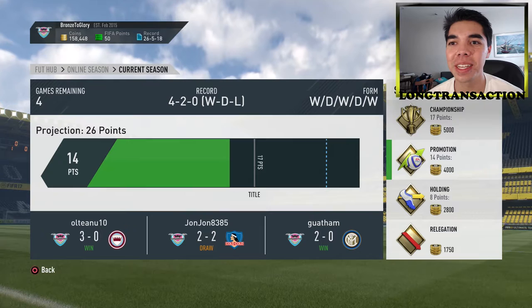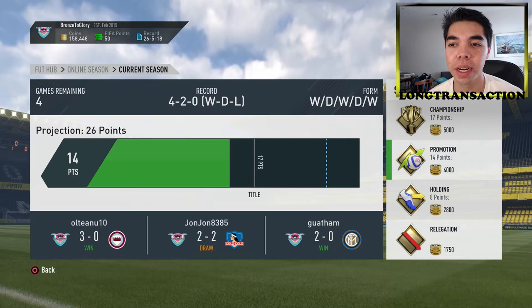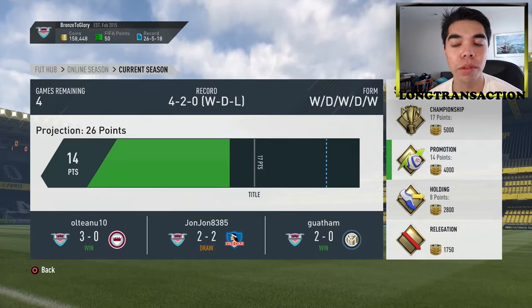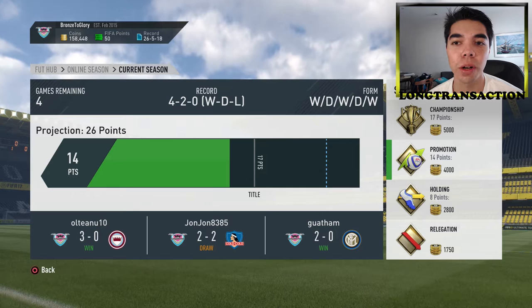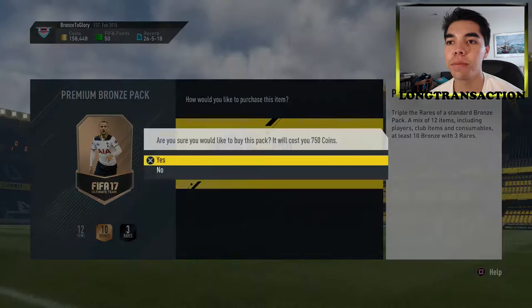Hello everyone and welcome back to another episode of Bronze to Glory, the Road to Division 1 series where we try to use bronze packs to go up to Division 1. So last time we played — which for me was like five minutes ago — we played two games. We drew the first one; Eduardo da Silva got the equalizer in the 90th minute. Then we won 3-0 in the second game because Juanfran got sent off, so he was down to 10 men. Now in Division 7 we're on 14 points, we've gained promotion, and we have four games remaining to get three points to get the title.